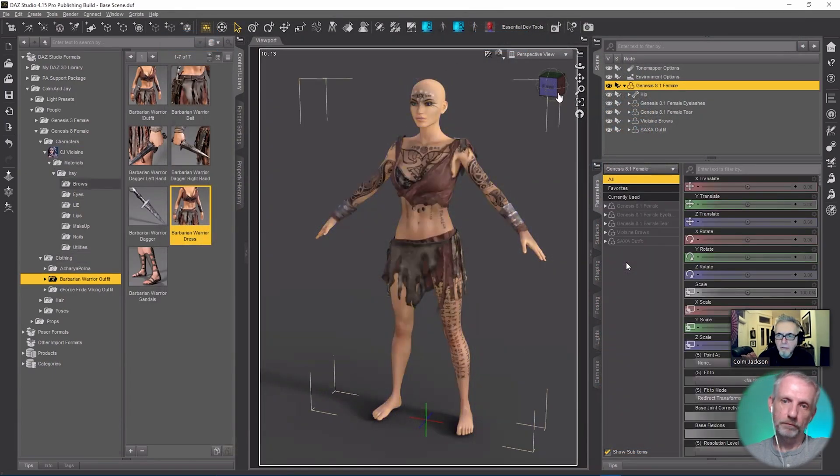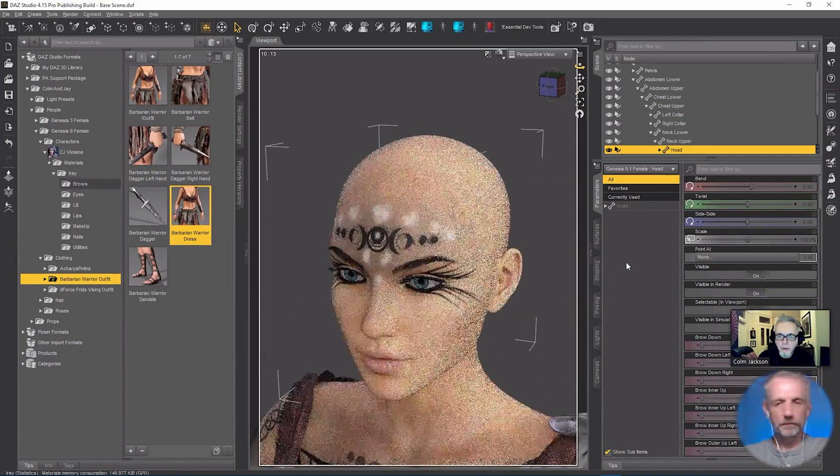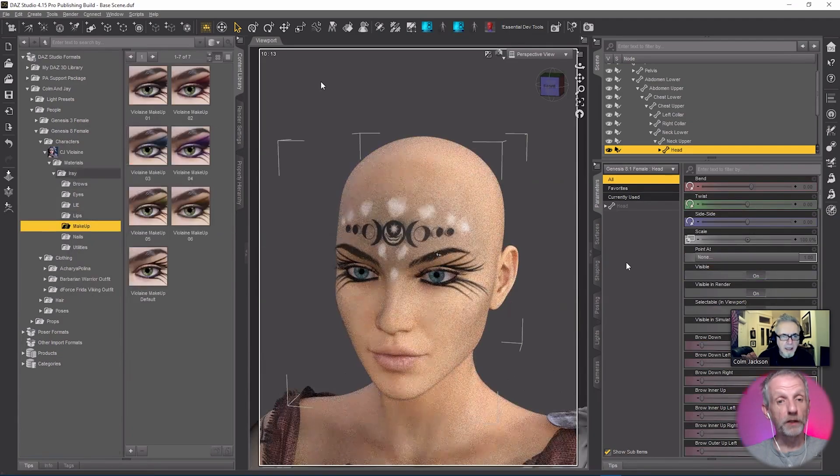So let's think about her makeup and see where we go with that. She's going to be in a forest, so let's look for something foresty. I'm going to be putting one LIE on her, so I'll put that on last. Let's go with this nice red one here. There is no makeup in this one — she comes direct with makeup. There was no plain version.